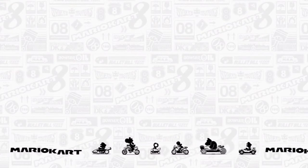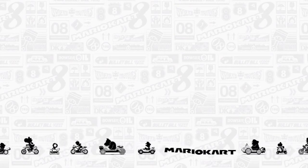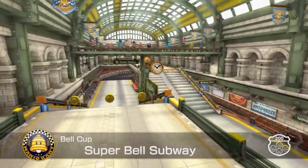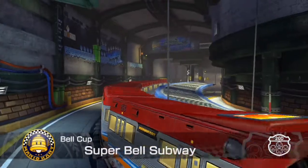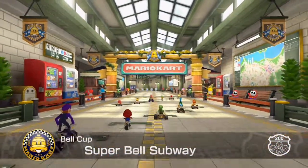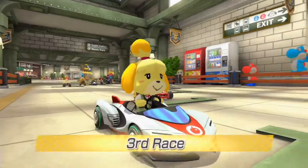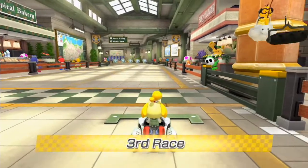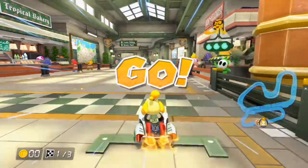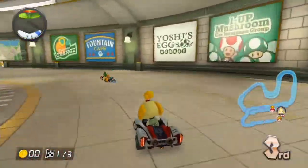Next track is Super Bell Subway. This track actually looks really fun — there are all sorts of different alternate routes you can go on. It's set in a subway. And look at the little graffiti on the side — it looks like 1-2 from the original Super Mario on the NES. You'll also be racing along with some trains when you go down in the subway, so that'll be interesting.